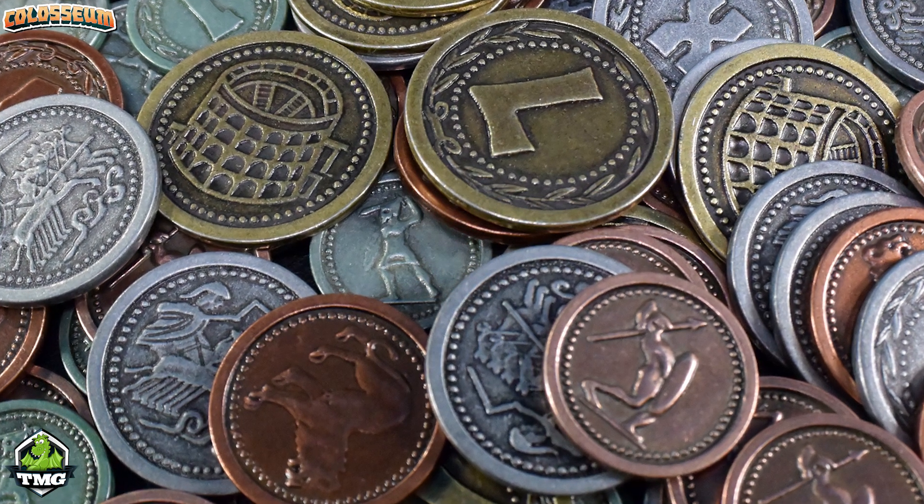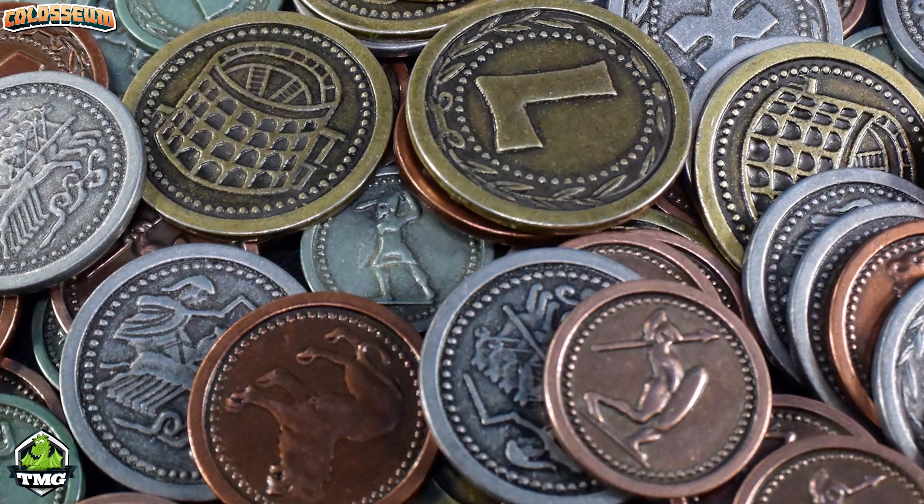Once bidding is done, there's open trading. You need to trade in turn order, but players can make negotiations — trades are done with the tiles you have and any money in front of you, in any denomination. I don't typically like trading, but it works better in this one. It moved along really nicely, and I like how it combines money with tiles, making trading more interesting. For instance, every time I wanted something I'd ask for a tile and a dollar, which makes it easier for the other player to decide.